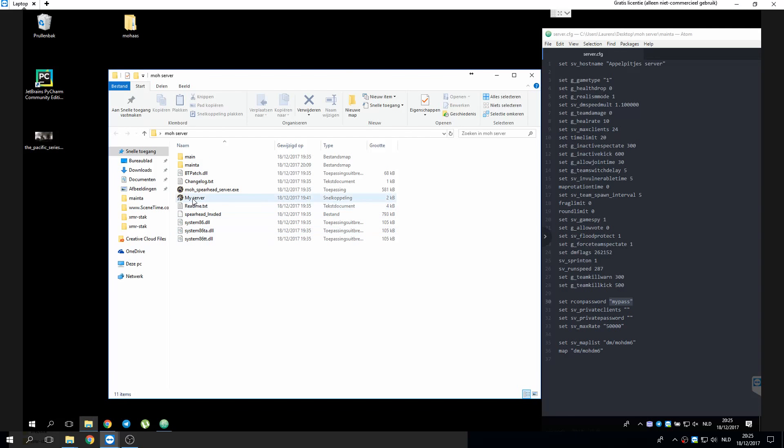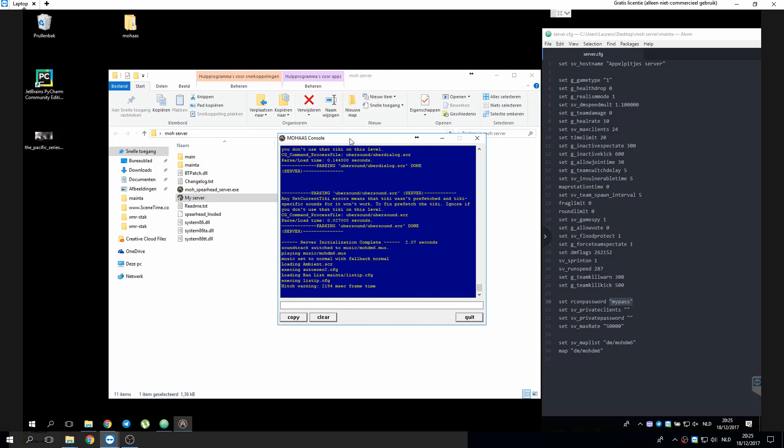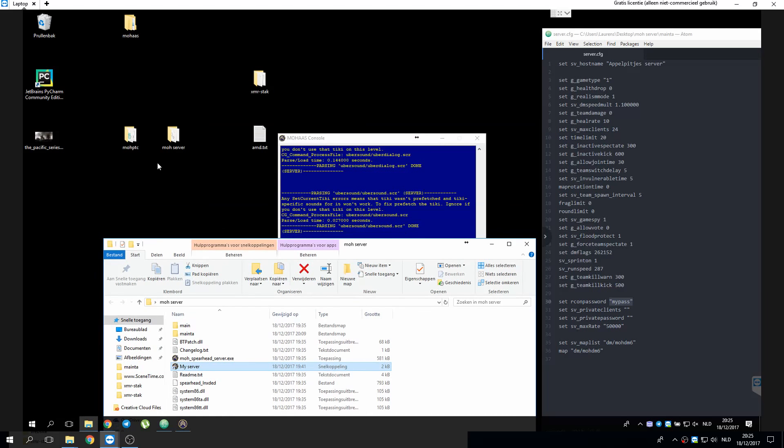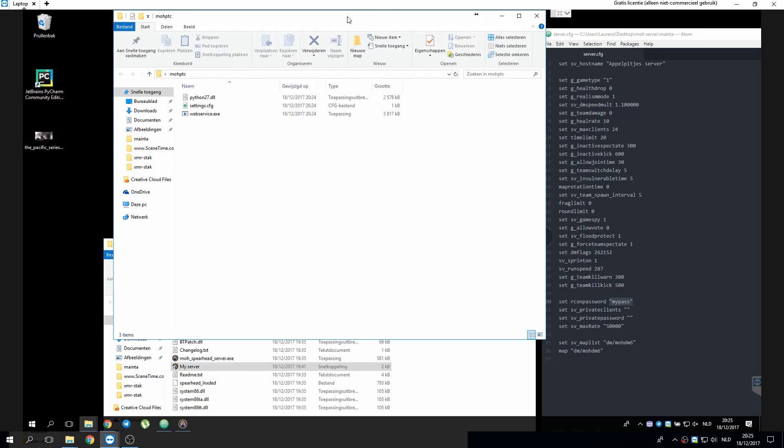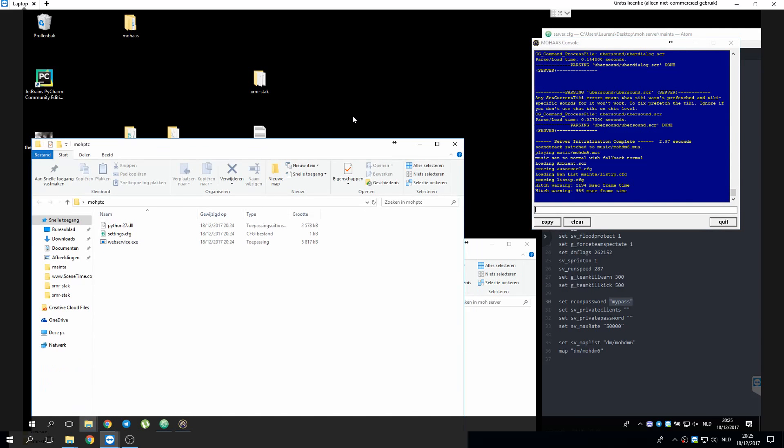Then you can start your server — it's a normal server. What MOVP2C will actually do is: you see the server here, it's full of text. What it will do is get all the text out of the console and clear it every second. It will also parse the kills.